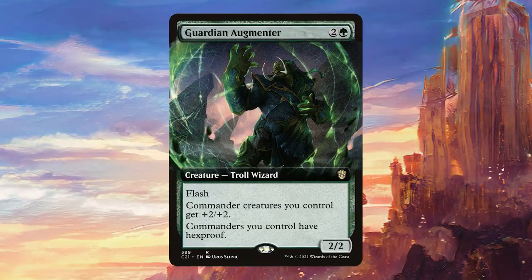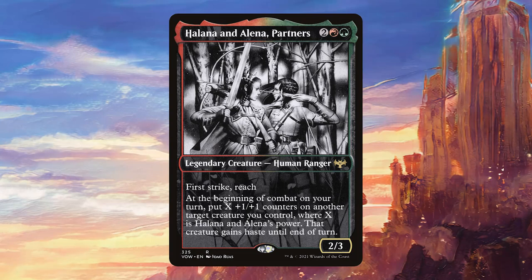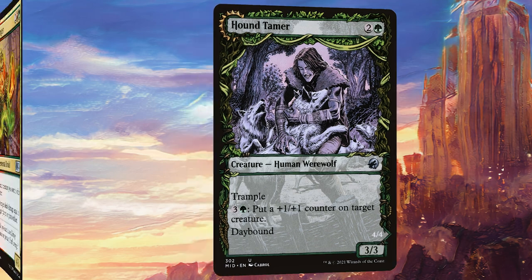Guardian Augmentor is one of the ways to protect our commander — we can flash it in and give her +2/+2 and hexproof. Usually the +2/+2 is not necessarily that useful, but with Agatha it plays right into our game plan. Alana and Elena Partners works really well with Agatha by putting counters on her immediately. It can also just put counters on other creatures, and since we're going to be growing our creatures naturally this should be very powerful in the deck. Hound Tamer has an activated ability that puts counters on stuff, fitting both angles of what we're doing very well. It is very expensive initially, but with Agatha out that shouldn't be a problem.